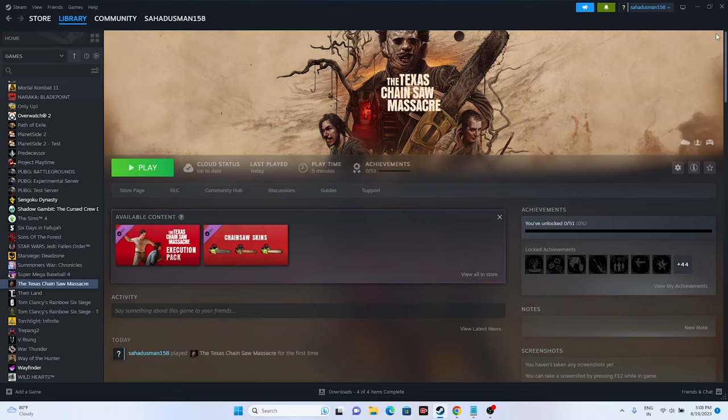If that doesn't work, restart Steam. Closing the game is not the same as restarting Steam. Go to the top left, click on Steam, and select Exit. Once Steam is fully exited, reopen it, wait for it to load, then try launching the game again.